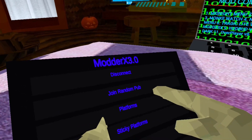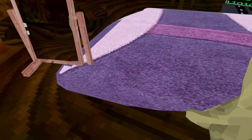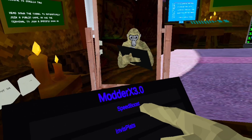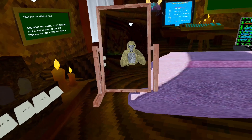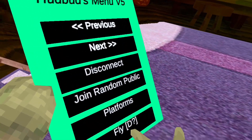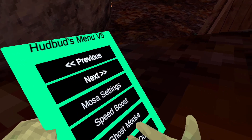Number eight: join random pub. Platforms. Sticky platforms. No clip. Most of the settings. Speed boost. Invisible plats. Low gravity. ESP. Number nine: we have disconnect, join random public, platforms, fly. Most of the settings. Speed boost, which is a very slow speed boost. Up and down. And ghost monkey.